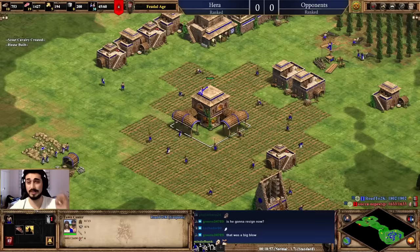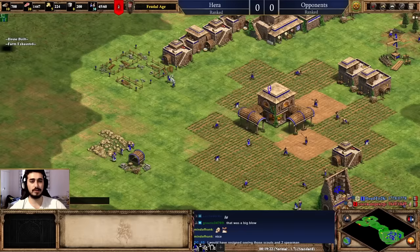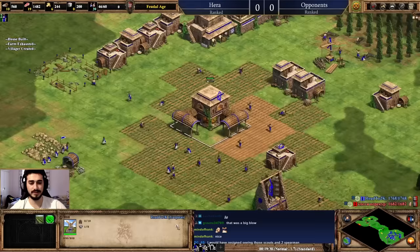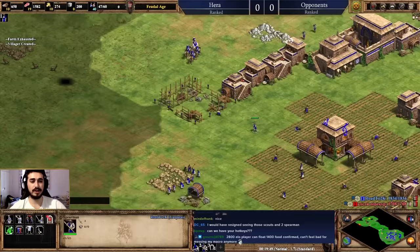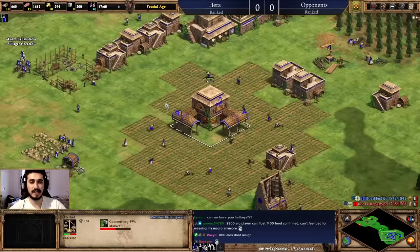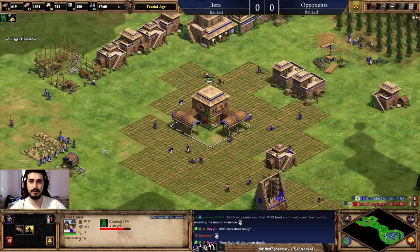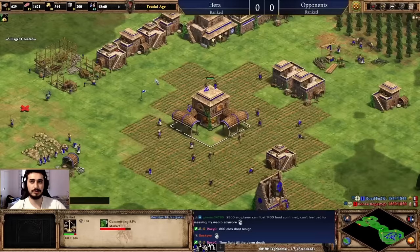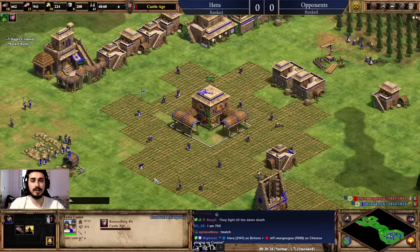After defending, I have a few idle villagers — things got messy during the fight. Always keep your town center running and make more villagers. Use the idle-villager hotkey to find them. I'll make a market — highly recommended for newer players — and turn on auto-reseed farm, which reseeds farms automatically. Good for beginners though not recommended for competitive play. Continue taking gold and get the gold mining upgrade as an investment for more gold income later.